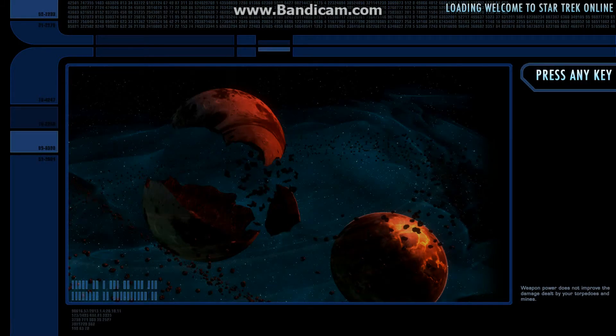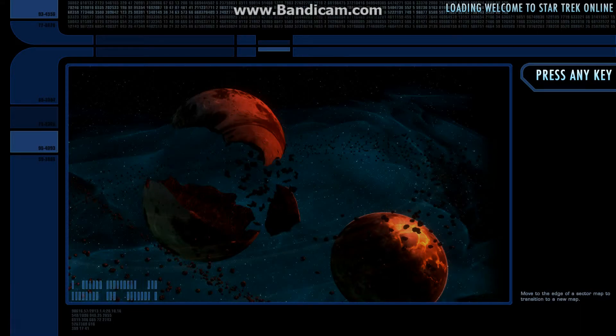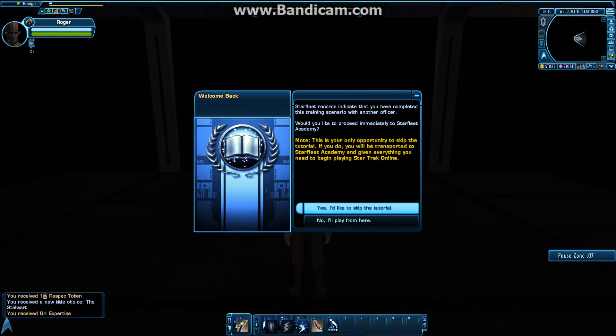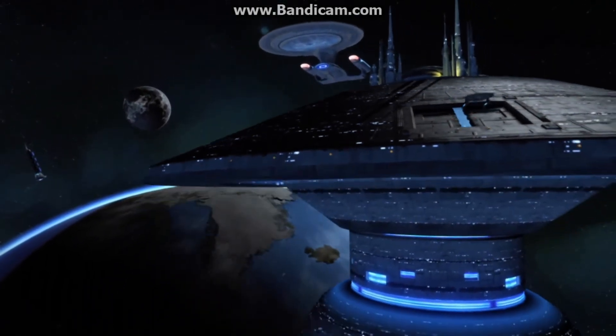Welcome to part two. Now that we've made our character, it's time to enter the game for the first time. Since I've played a character before, I have the option of skipping the tutorial or playing it out. Since we're doing a let's play, I'm going to go ahead and play the tutorial. And we get a cutscene.